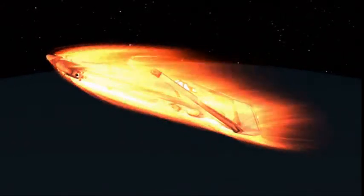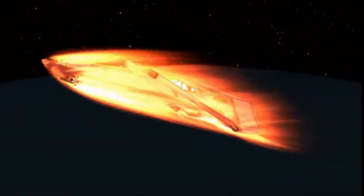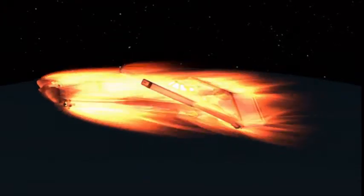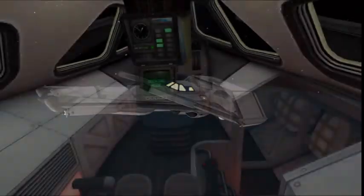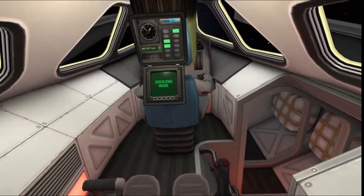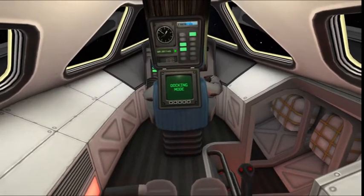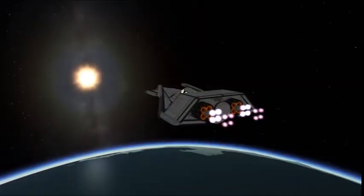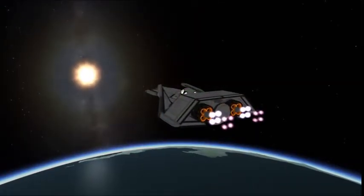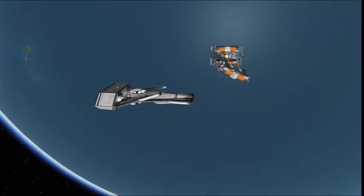Upon our orbital insertion, we then line ourselves up with a rendezvous to the Lazarus Pods, but before we do that, we have to actually get all the way to orbit. Here we are, we're coasting, and here's the view that the robot — quote-unquote — would have seen from behind the pilot, because the Lazarus mission is only carrying one human and one robot. Here's our orbital transfer burn, and here's our rendezvous and undocking of the Lazarus Pods.